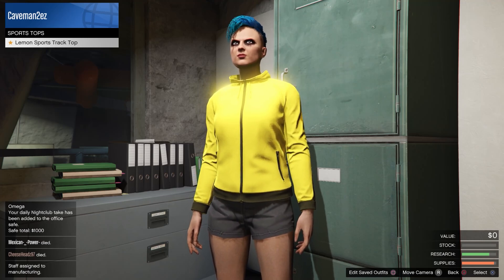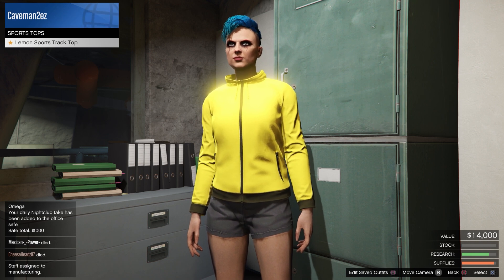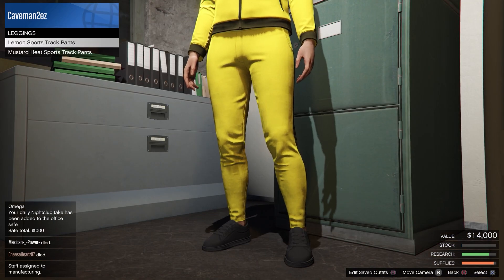Welcome back. Today I'm going to talk about what is new in GTA 5 Online this week. Log in to unlock the Lemon Sports Track Top and also the Lemon Sports Track Pants.